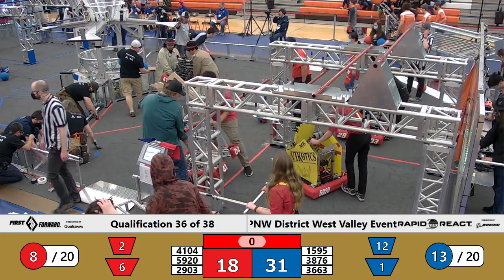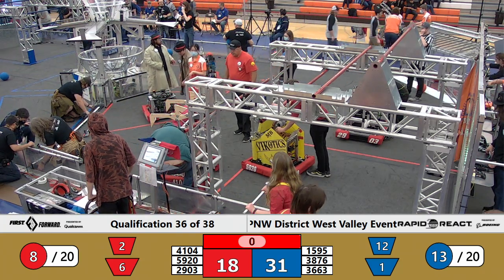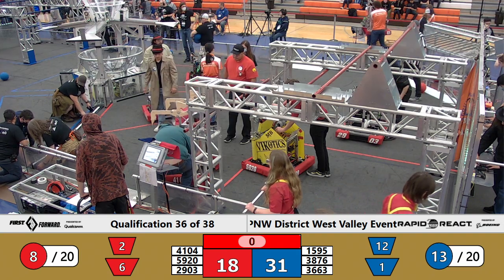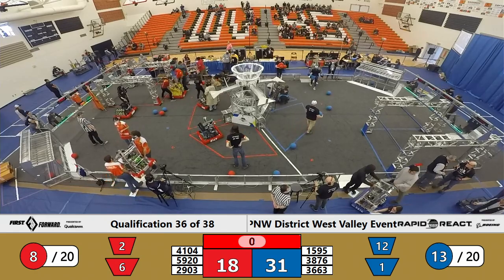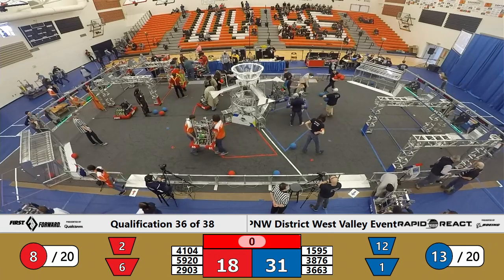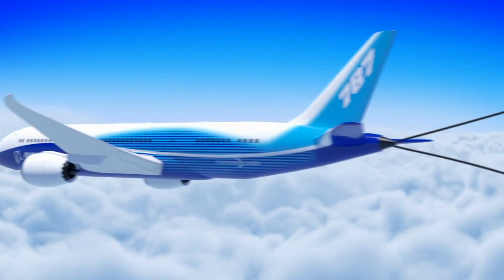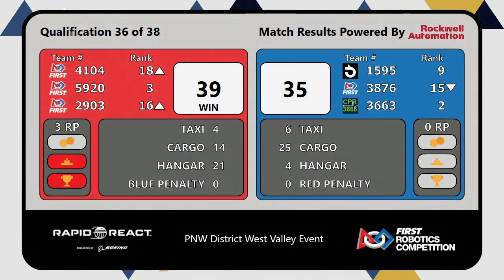Within the last 30 seconds, 29-03 was inside the Red Hanger Zone with at least a portion of their bumpers that were contacted by the CPR machine. The Nealbots have been awarded a traversal rung climb as a result. With that factored in, your final score in qualification match number 36 — the Dreamliner banner is a Red Alliance banner. 39-35, and three ranking points; that Nealbots traversal rung climb gives them 21 hangar points, earning the additional ranking point.